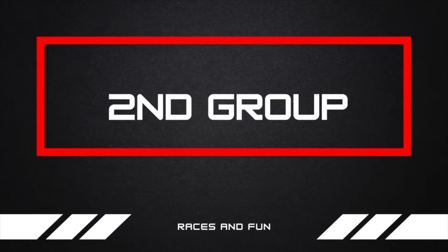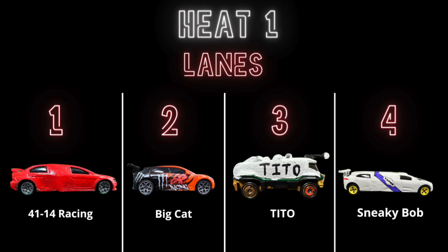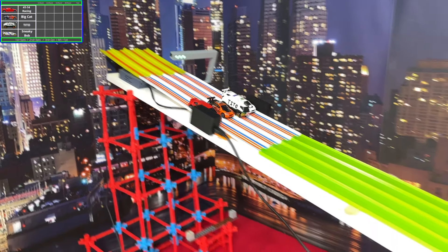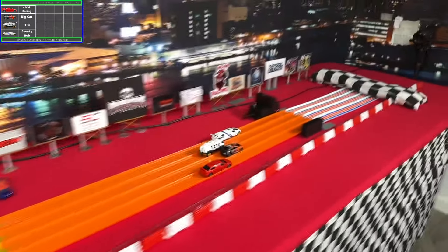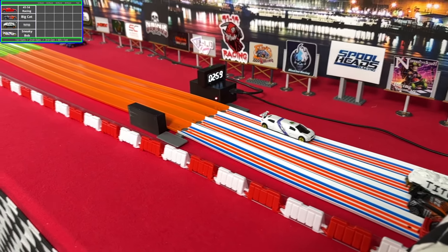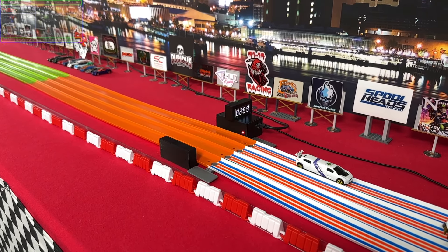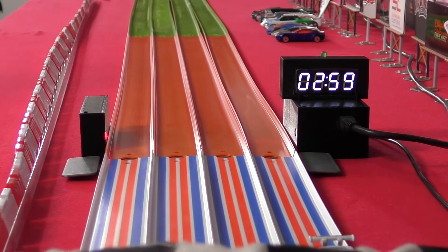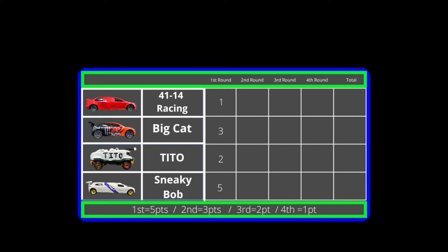Now for the second group in this video: we have 41, 14 Racing, Big Cat, Tito, and Sneaky Bob. Some of these racers go to show that creative designs can always stand out in a great way. But for now, it is Sneaky Bob who grabs the first win, showing once more how some of these stretched-out vehicles seem to do really well on these tracks. They just need two more.